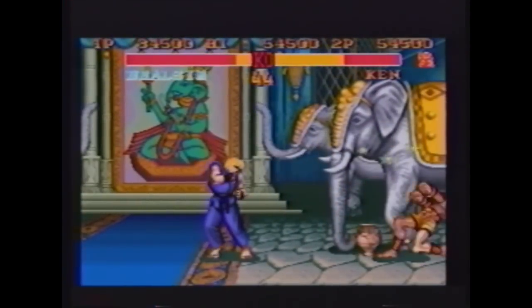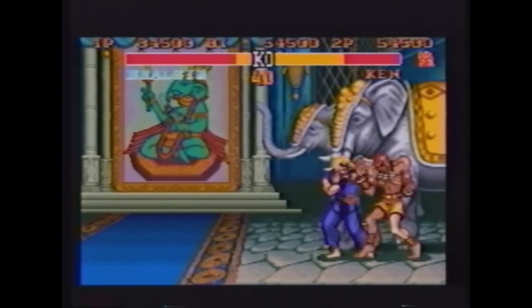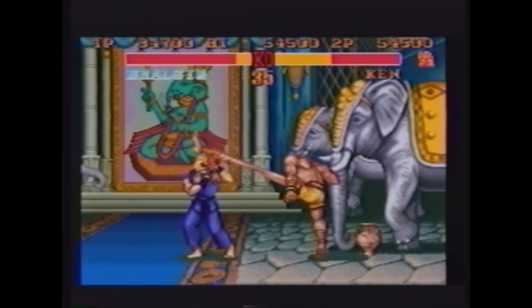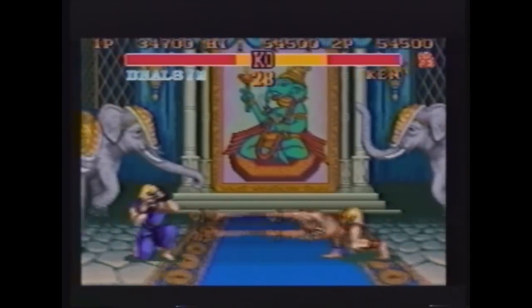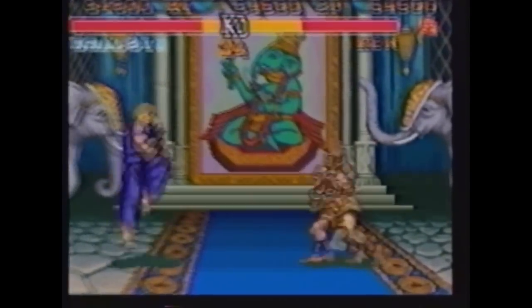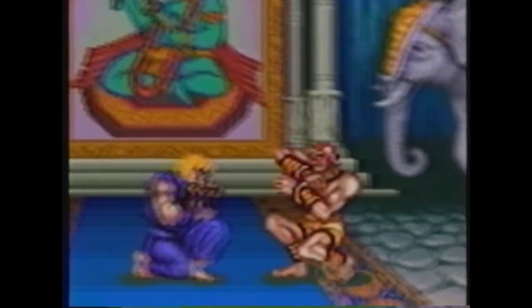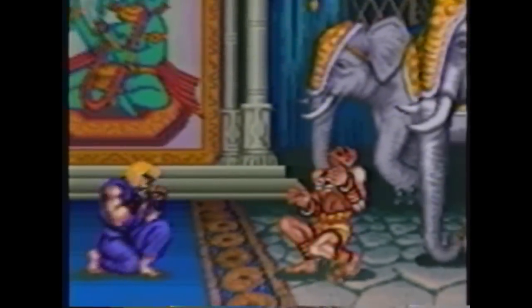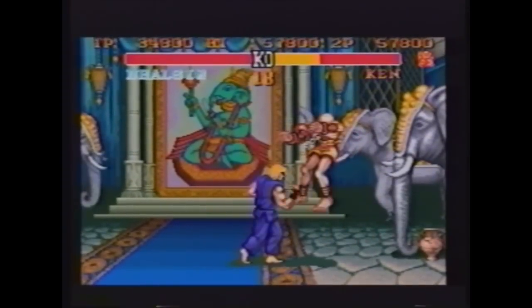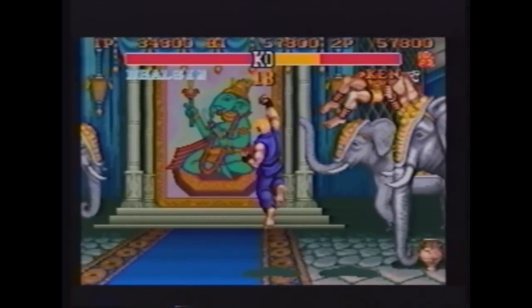This is a strategy used specifically against Dhalsim. As Ken, you have an ideal fighting distance which allows you to do some damage while cancelling out Dhalsim's considerable reach advantage. Once you get to this distance, press a low short kick, which effectively cancels out all of Dhalsim's attacks except one — the jumping drill. If he tries that move, use your Dragon Punch.